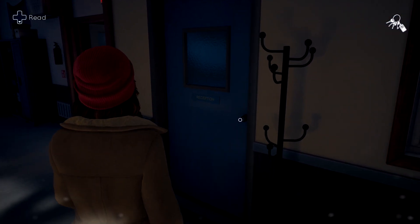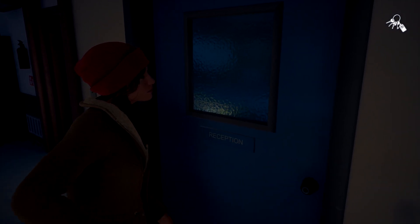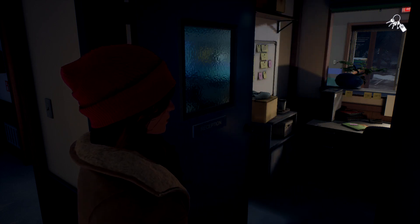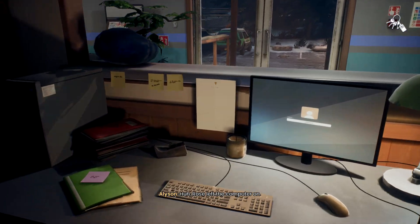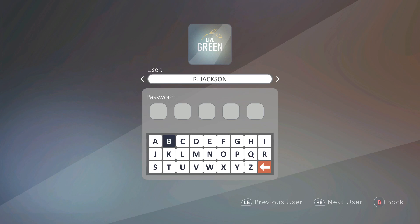So just make sure you open it up. Hit the A button to open it — you should use the keys to open it up. Then to get the achievement, you have to interact with this computer right here. You are going to get a list of usernames; make sure you flip through until you get to D. Wilson.